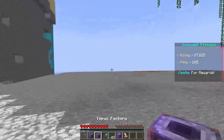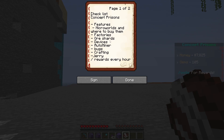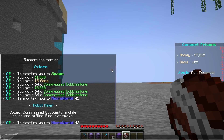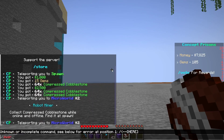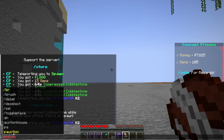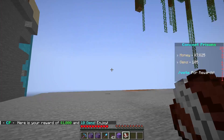Now, let's go to factories. Auto miner, devices, crafting. Rewards can be claimed every hour — you have a chance to get 10 gems and 1,000 bucks.